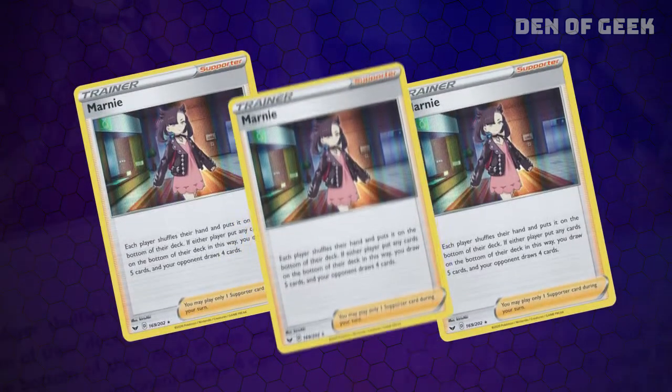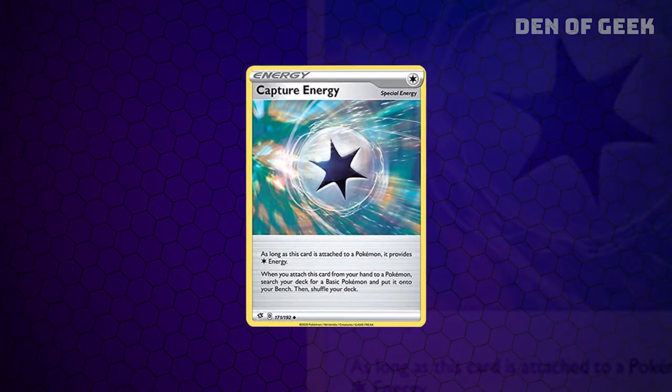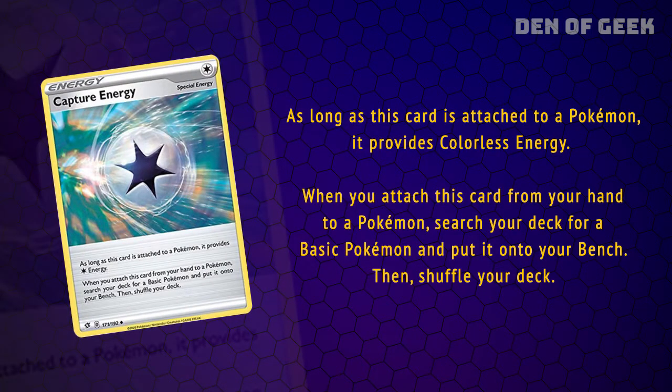The trainers are easy to find. A couple of Marnies are an easy inclusion, which will cause a redraw between you and your opponent. A special energy is sometimes used — Capture Energy — that gives a colorless energy and lets you place a Pokémon from your deck onto the bench.